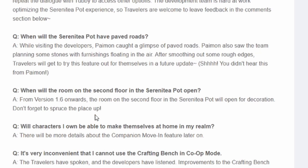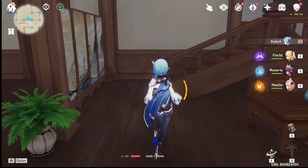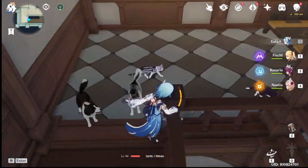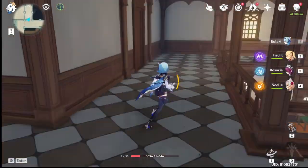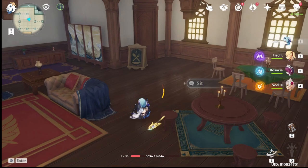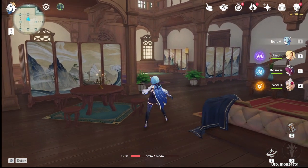When will the room on the second floor in the Serenity Teapot open? From version 1.6 onwards, the rooms on the second floor will open for decoration — don't forget to spruce the place up. Welcome to the interior of my Serenity Teapot. If you go to the second floor you'll see some pets and doors that currently can't be opened, but in 1.6 you'll be able to open those and decorate them, giving us a proper bedroom and other rooms.